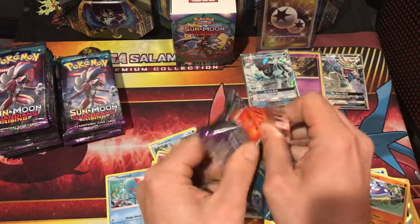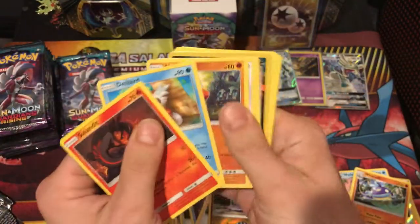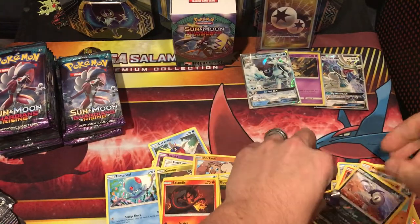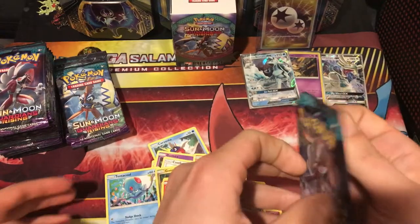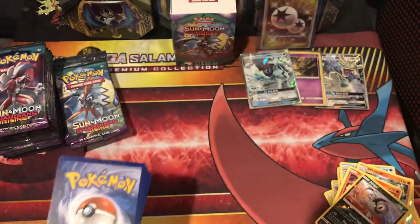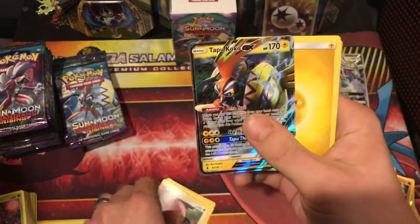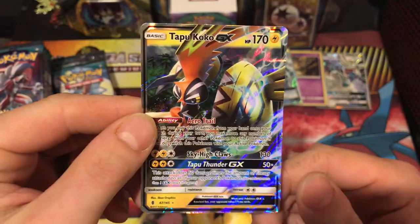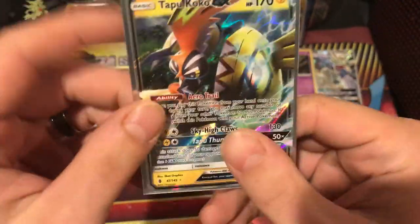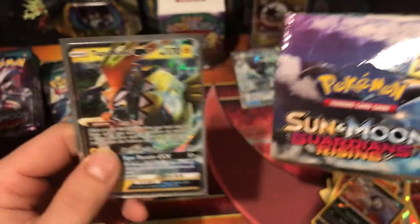We're going to go faster now. Absol reverse — nice. This makes me sick looking at the camera and not the cards. Can you stack these cards? Tapu Koko! Cody's nickname, Tapu Koko. They stole this name from Cody. Pokemon's going to owe Cody some money. Tapu Koko — he's right on the box. It's like the same exact picture.